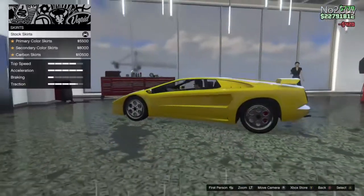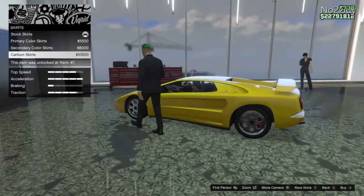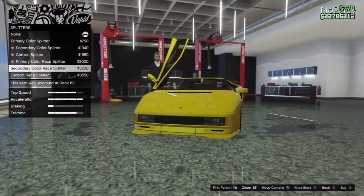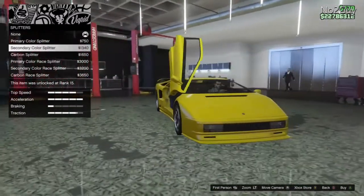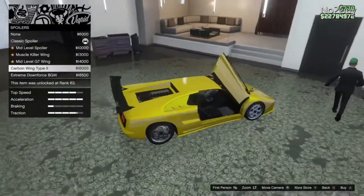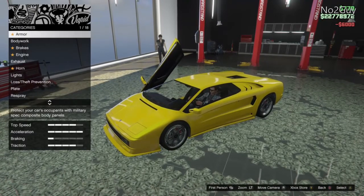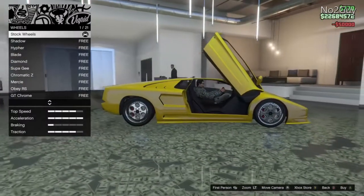For interior we'll just go with black. For skirts we'll go with primary. Someone's coming into my shot - welcome, just ruin it why don't you. For splitters we're going with primary, and then carbon. We'll just go with a little one - it looks pretty nice, adds a little bit of detail. For spoilers, don't put a big ugly GT-type wing on it. We'll just go without a spoiler - I quite like that.